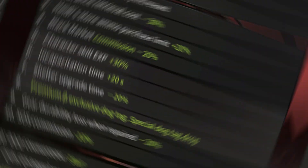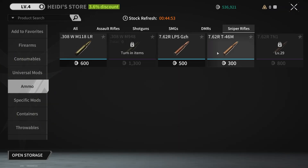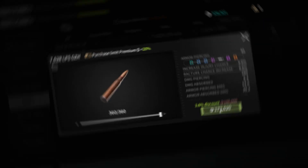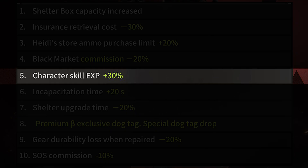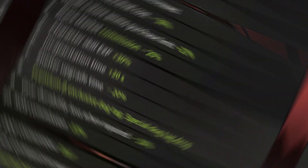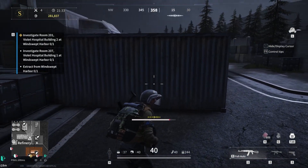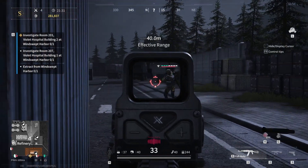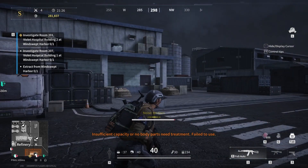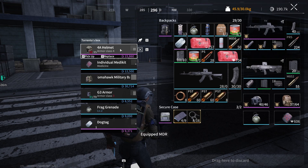A standard set of gear costs around 50k to insure, meaning you save 15k. Heidi already sells enough ammo, and unless you're dead set on taking more than 360 rounds for a sniper rifle into a raid, you won't ever need this. Extra passive skill XP is however really nice, seeing as passive skills let you do things like sprint more and consume less stamina. The increase in capacitation time is also really controversial to me — if you're fighting someone in a team, they basically get 20 seconds more on the timer to revive each other. It's something that can really tip the tide of a battle, and this is borderline pay to win for me.